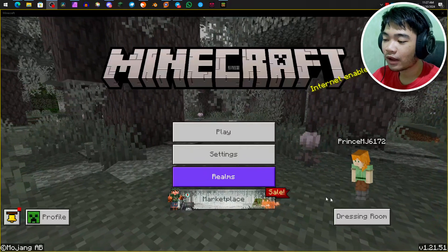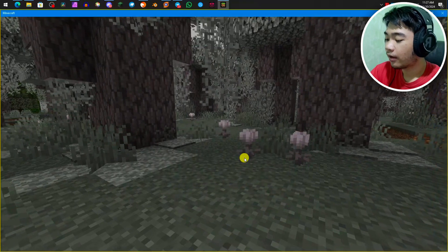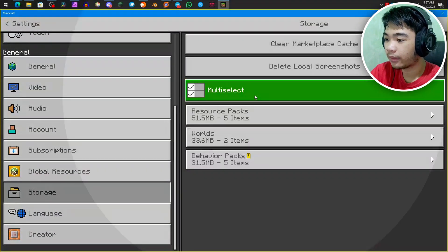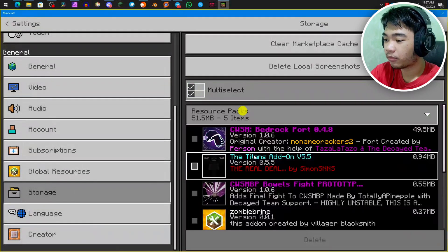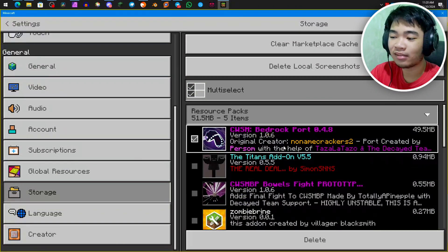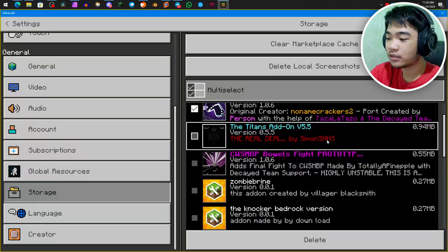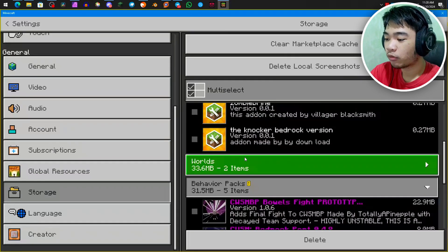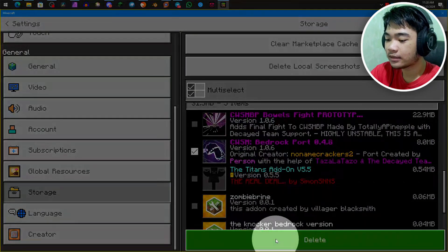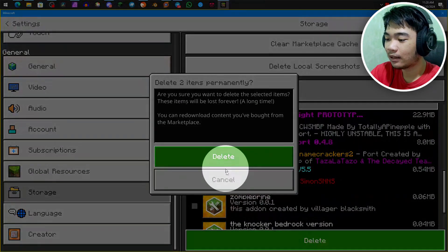And make sure in your Minecraft right now, go to Settings and then scroll down to Storage. Click Multi-Select and click on Resource Packs and Behavior Packs, and delete the previous version of the CWSM Bedrock Port 2.4.7. Just delete the Resource Pack and the Behavior Pack for it by clicking that and then hitting Delete.